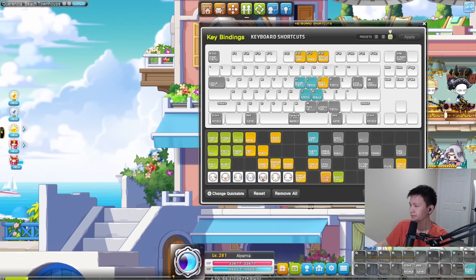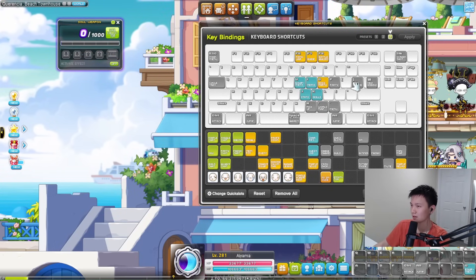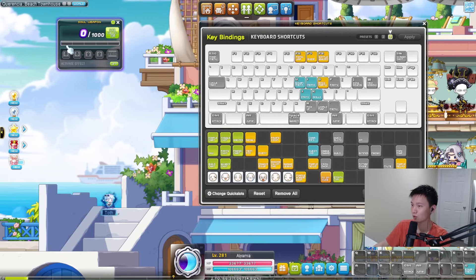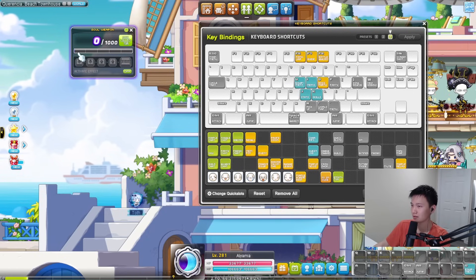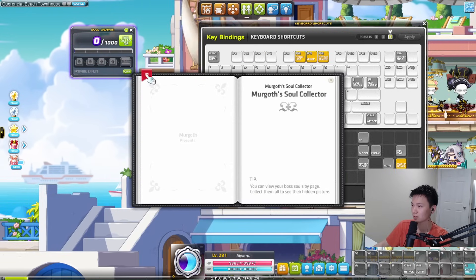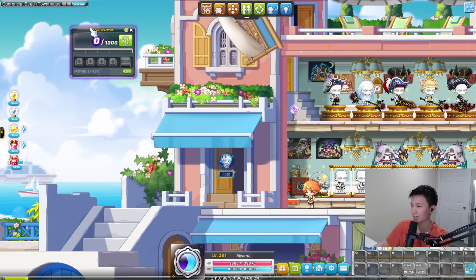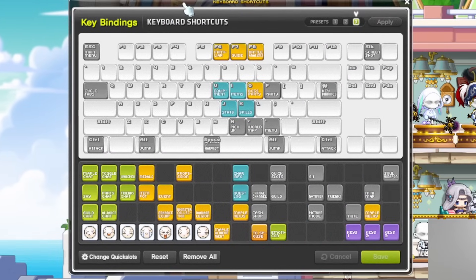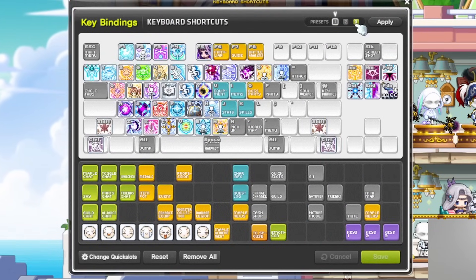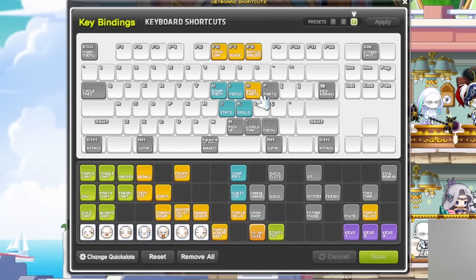Soul weapon is a pretty interesting one. I tend to bind it only on events, like a 5x mag soul event. I also bind it on my Mercedes because I needed to keep track of Mugong Soul Charge. Usually you can also check the gauge by just hovering your weapon — it'll say 0 out of 1000 and it'll match what this says. The only important thing is the Soul Collector book, which can only be accessed through this menu. You can also open this tab by unequipping and re-equipping your weapon. This is pretty much the setup I use. The attack key — I just have it usually bound to equals on a lot of characters, or H sometimes.